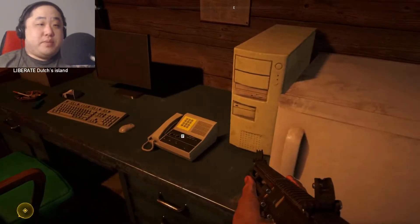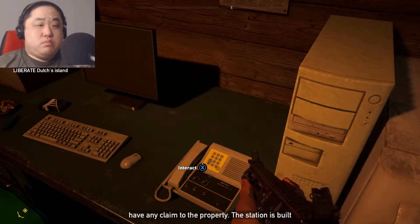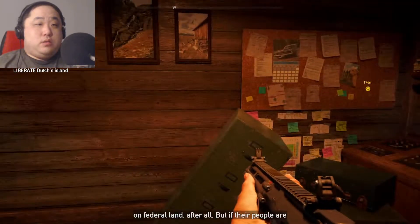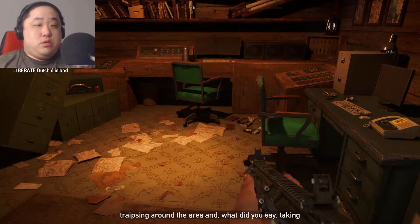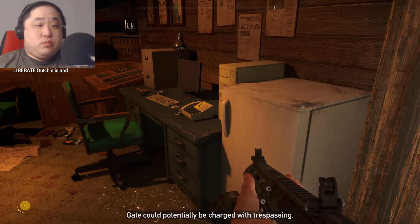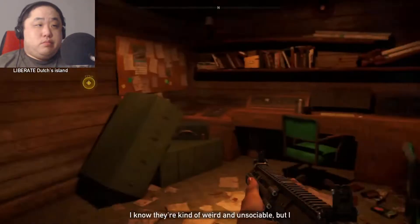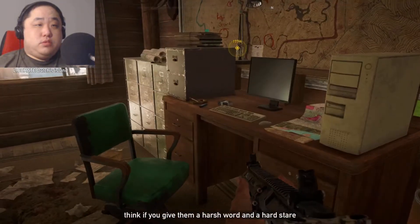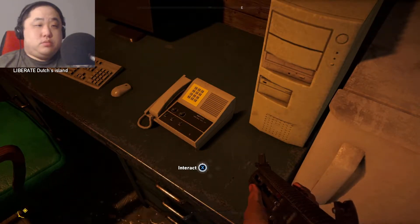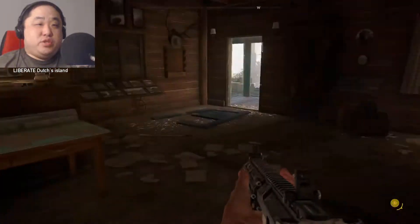Might as well walk around a bit. Hey Lance, I'm not sure what to advise. The seats don't have any claim to the property — the station is built on federal land after all. Those folks from Eden's Gate could potentially be charged with trespassing. I know they're kind of weird and unsociable. Is this important to listen to? I guess it's just lore I could listen to.